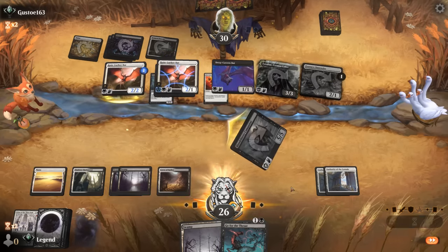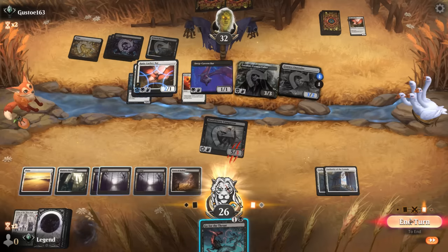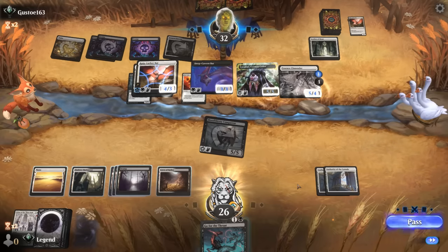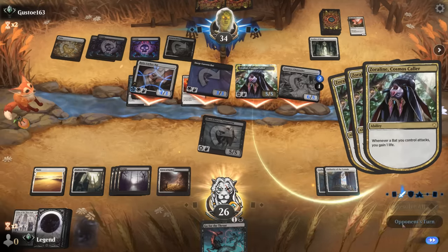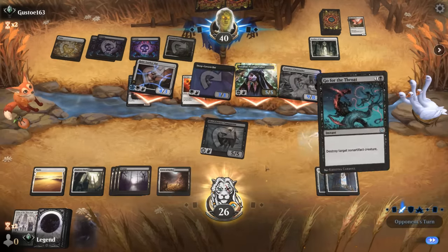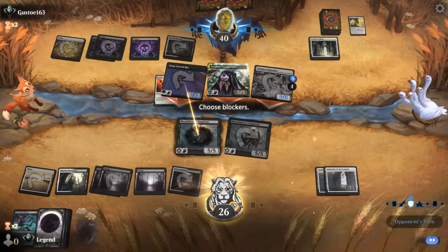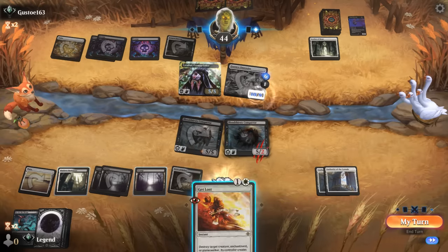We're happy if they triple block. Opponent plays Zorelin, returning the Runelurker, and now a Ley Line of Hope to grow the team — fair enough. Still doesn't change the Go for the Throat line. We had to wait to make sure they committed the Deep Cavern Bat, but that meant an extra Zorelin trigger. We take out Runelurker, pay the ward, get a Conqueror back which can block Deep Cavern Bat, and retrieve Get Lost which I cast on Zorelin — we'll wait until end of turn so they don't get to use the map token.